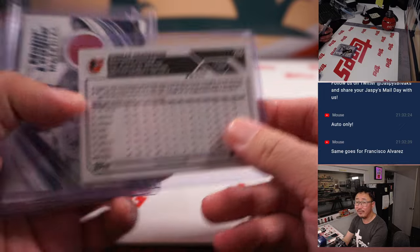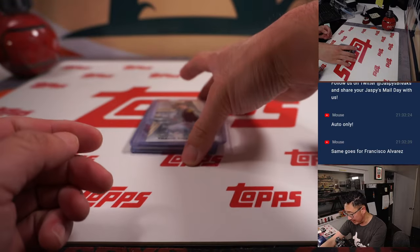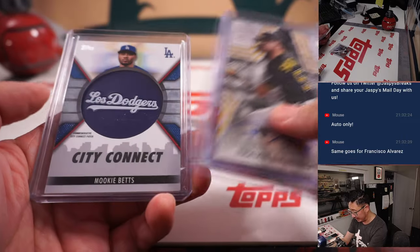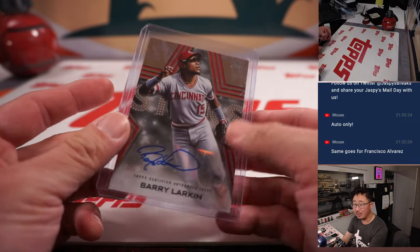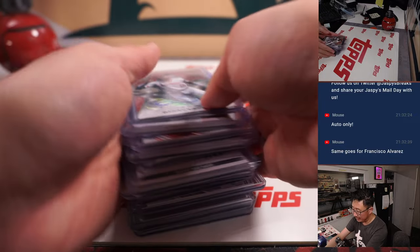One of the early Rookie of the Year favorites. Xander Bogaerts. Some more City Connects. Nice Travis Swaggerty. Mookie Betts. And we started off with Hall of Famer Barry Larkin, 38 out of 50. There you go, ladies and gentlemen.